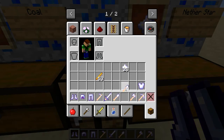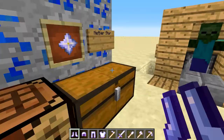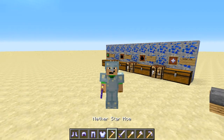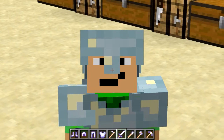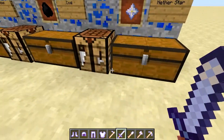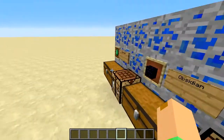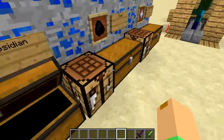Pardon me for making two shovels — I misclicked there. These are the nether star armor pieces. They look awesome, but unfortunately — I'm not sure if this is a bug — the armor you're wearing isn't shiny. If you enchant it, I believe it does go shiny.